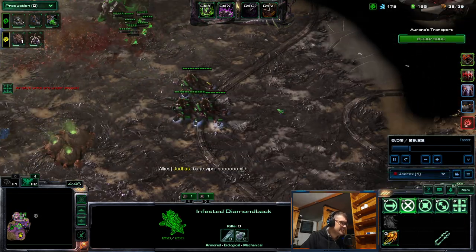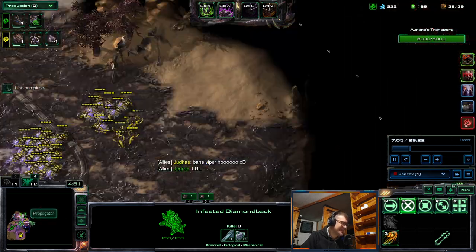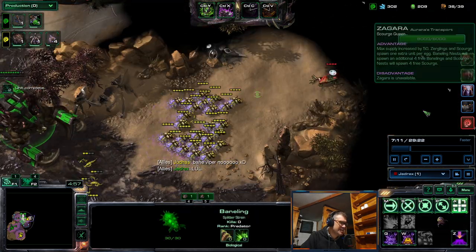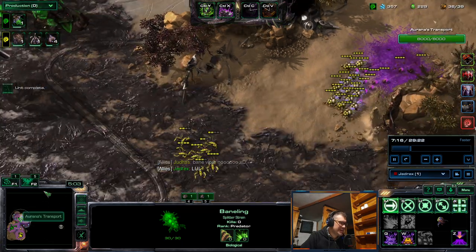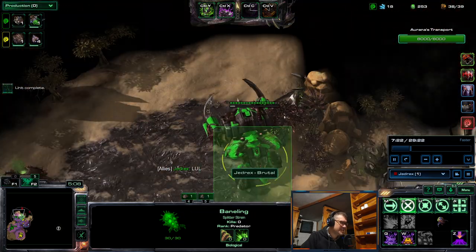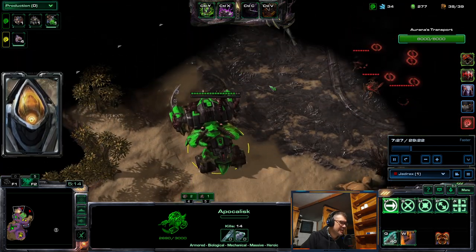It has some Diamondbacks. They got Bailing Scourge — it's not ideal. By the way, in this challenge, I actually forbade using any non-Zerg commanders. So, commanders that could have been used here were of course Kerrigan, Zagara, Abatur, Dehaka, Stukov, and Stetmann.